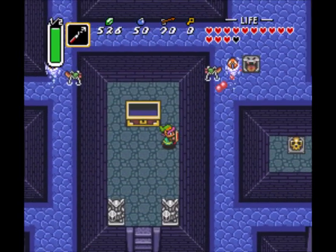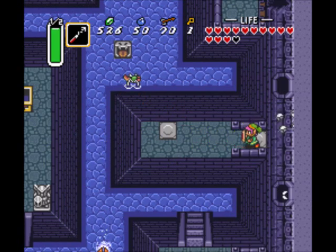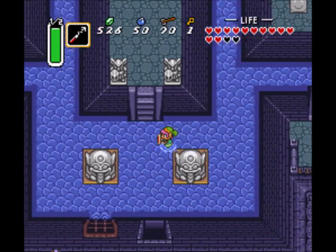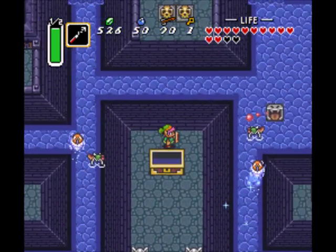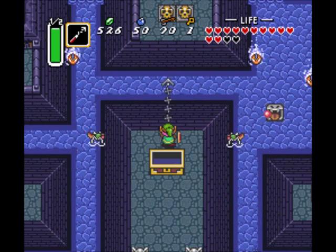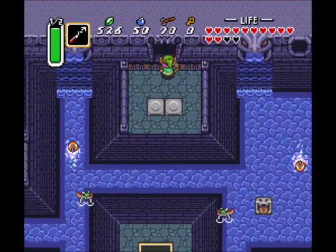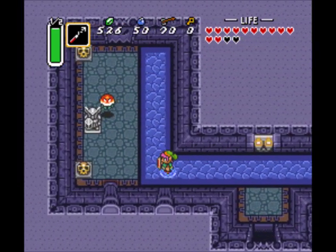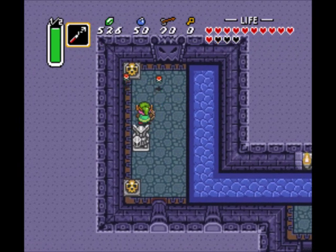New to the Zelda series at this point, we get a Hookshot. You can hook on the chest — well, I know you can hook on to pots and skulls and various other items. Let's see if this works here. Yeah, it does. Now, if you're playing the Game Boy Advance version, this is another bastard move. Because the screen is smaller — it has lower resolution — so you can't see those skulls at the top of the screen. Not a whole lot you can do about that.